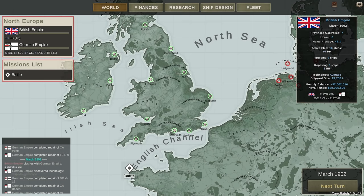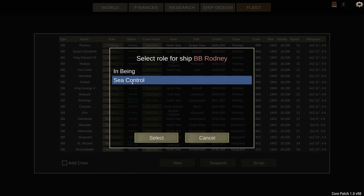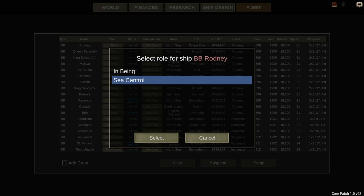Tip number three: make sure that your ships are actually deployed. It sounds a little curious, but sometimes ships just sit there, and that's a waste. Once you have your ships built, go to fleet and check what they're doing — are they in 'ship in being' or 'sea control'? A ship in being just sits in port doing nothing. It's essentially a threat, but it's not harassing transports, attacking fleets, or doing other offensive actions. Set them to sea control so the ship is actually somewhere on the strategic map.